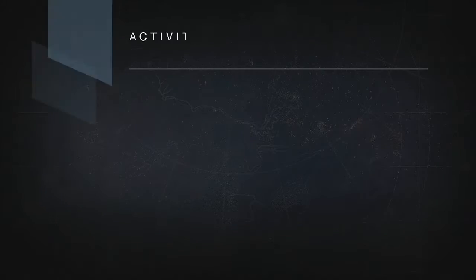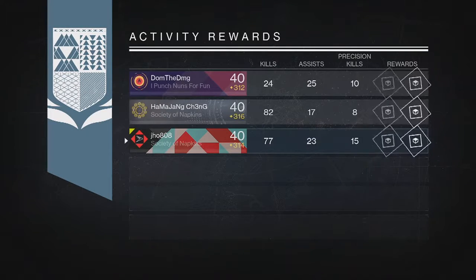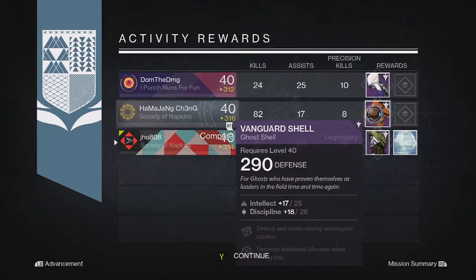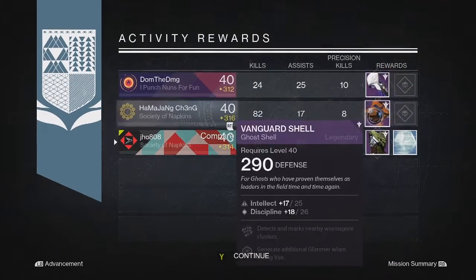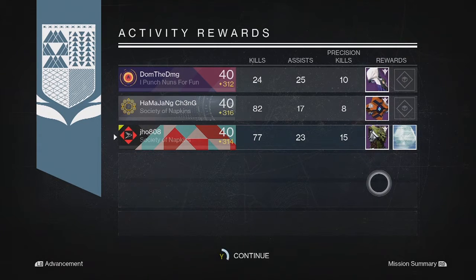And then for my last Nightfall reward of the week on my Hunter, we ended up getting another Legendary — a Legendary Chest Piece, Bog Wild, at 304. The stats and perks on it were actually pretty decent for Crucible, so I might keep it. It had Intellect, Strength, and Void Armor, as well as Carry More Ammo for Snipers. So that was pretty decent.